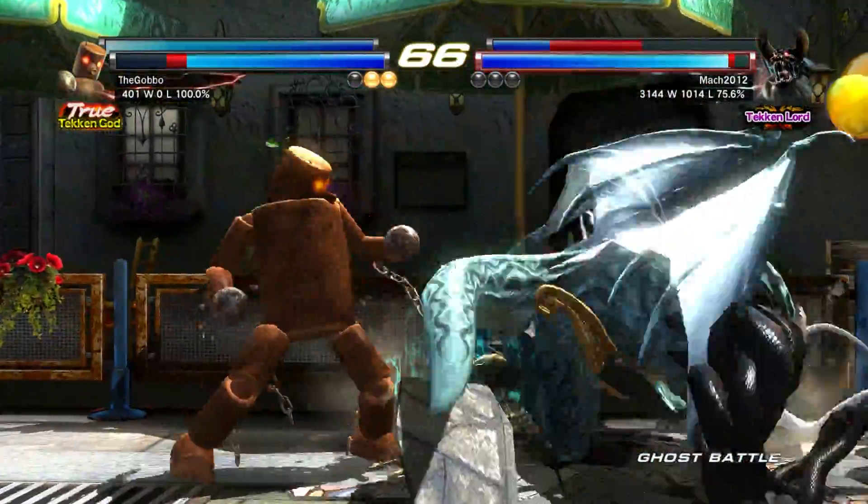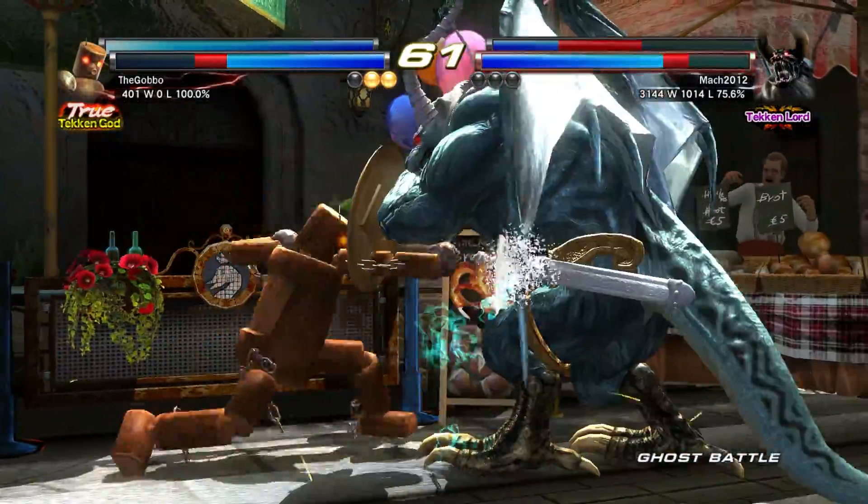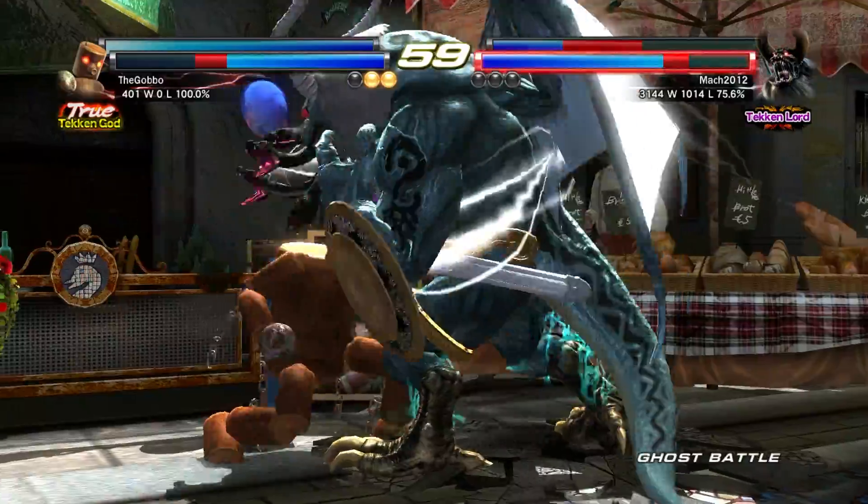And this is the method I'm going to use to see if Mokujin is objectively good or bad. I mean, he's a mimic character — how am I supposed to do it? Find a better method? I play fighting games, you think I have enough brain cells for that? So moving on...